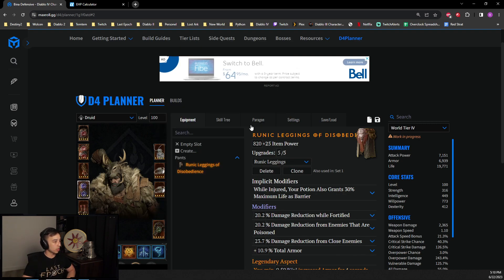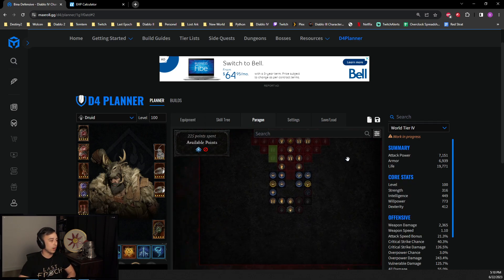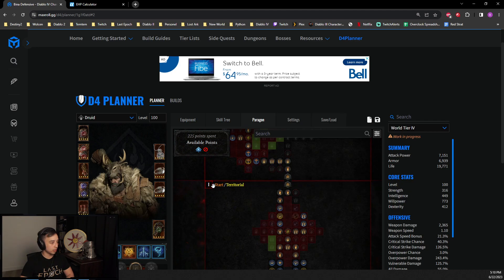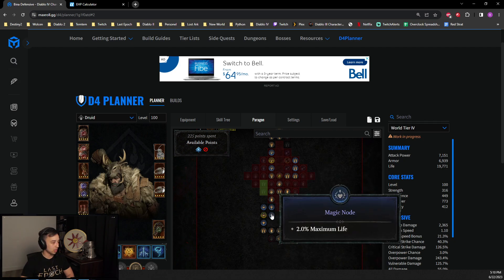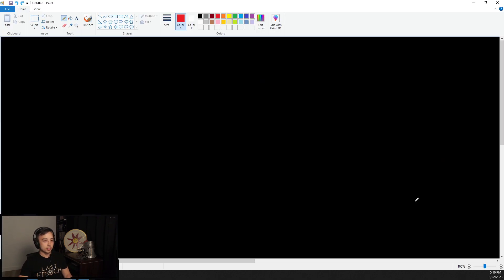First, I want to talk about life percent nodes. Life percent you can get in multiple places on your paragon board. Right on your first board, you get nodes like this — maximum life. You get 2% life here, 2% life here, 2%, 2%, another 4% here. All of these percentage life nodes only work on your base life. So you have a base life.